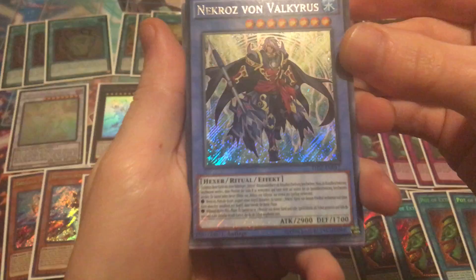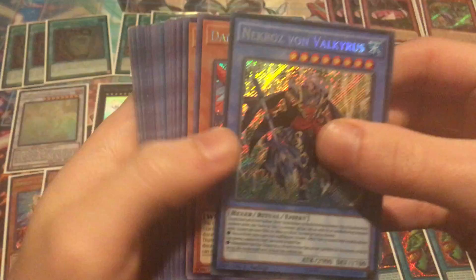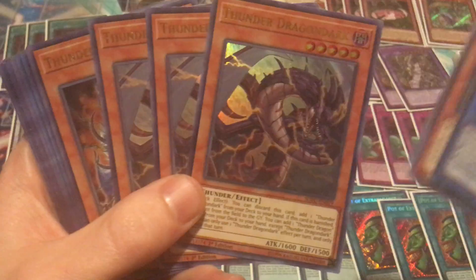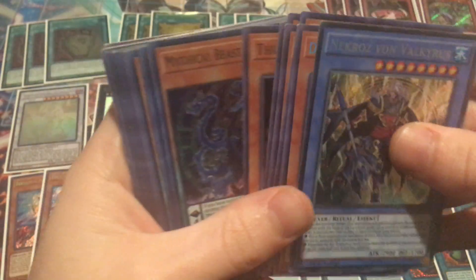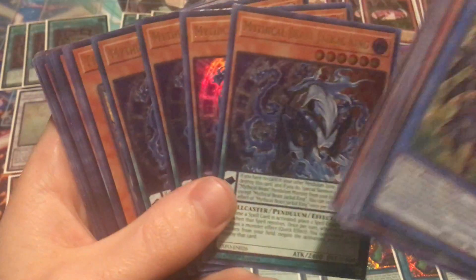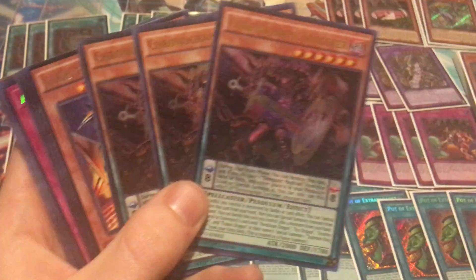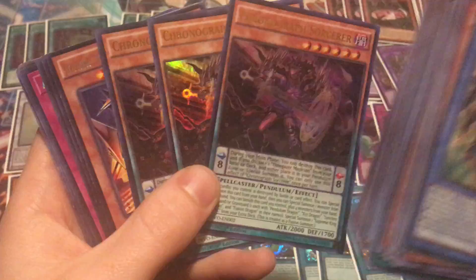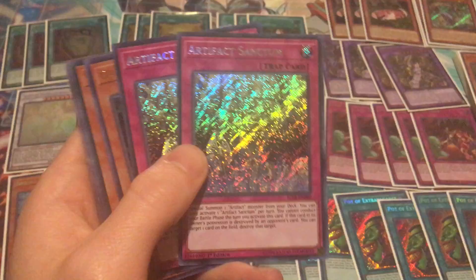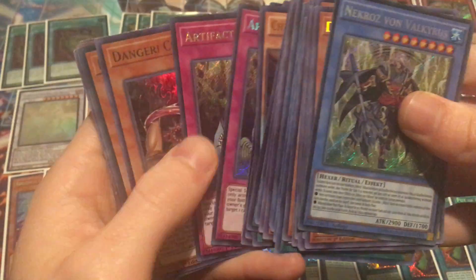Then we have a Necroz of Valkyrius — this is a German copy. Then Danger Thunderbirds, Thunder Dragon Darks (three of those), Thunder Dragon Roars (two of those), Jackal King Ultra Rares (four Ultra Rares), Dragon Hawks, Chronographs — that card's like $4 or $5 now, not too bad. Geeza Curries, Artifact Sanctums — these things are like $6 now. I remember selling these for like a dollar when the set first released, so it's nice to see them finally going up.